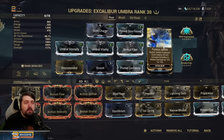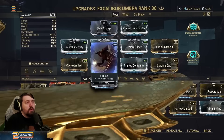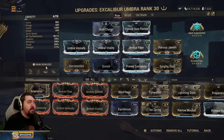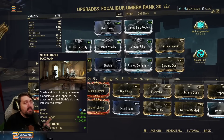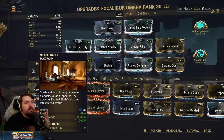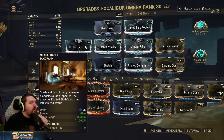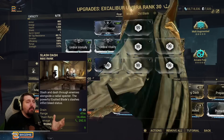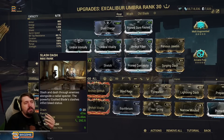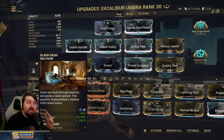Otherwise we're running a good chunk of duration — this is for the Furious Javelin buff duration and for our subsume, which is Roar. We also have more range with Overextended and Stretch. You need a lot of range for this build because it essentially relies on the chain range of Slash Dash being good enough to hit a ton of enemies. At about 16.5 meters, we're usually going to hit every single enemy somewhat close to one another in a tile — typically about 15 to 20 enemies per cast.